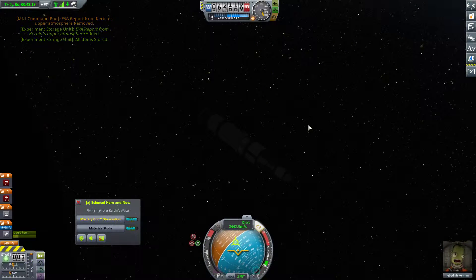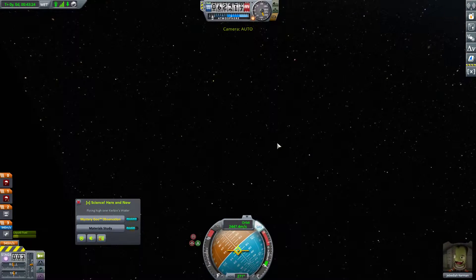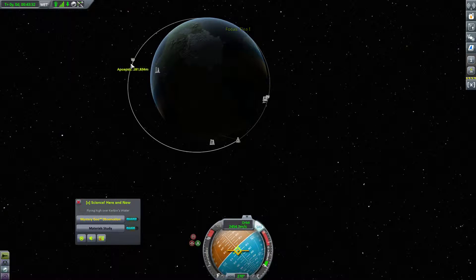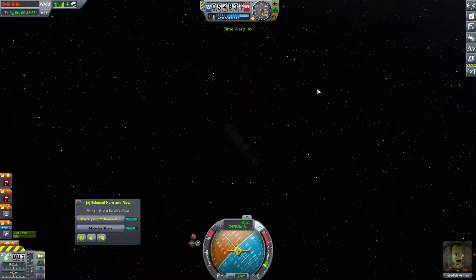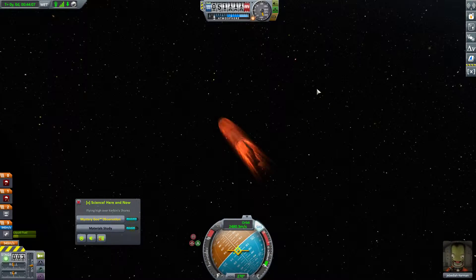We want to lock retrograde right now. Once again we're going to do a re-entry burn when we start getting atmospheric effects to try to bleed off some speed. I would like to do a radial retrograde burn to burn off just the apoapsis while keeping the periapsis, but we don't really have maneuver nodes for that unfortunately. So I'm going to physics warp forward until we start getting atmospheric effects, and right at around 50 kilometers as usual, we're going to do our re-entry burn.